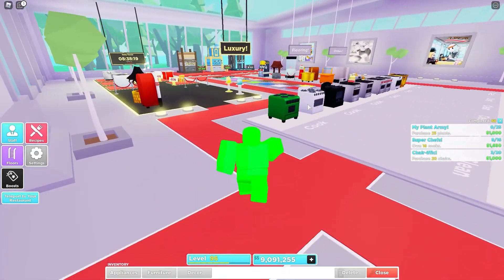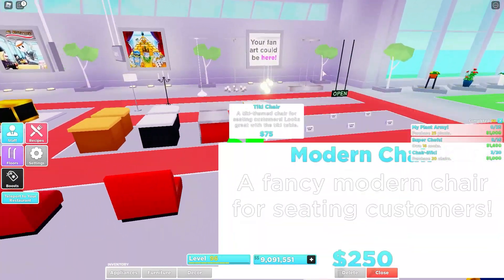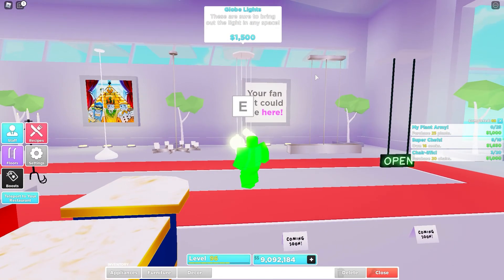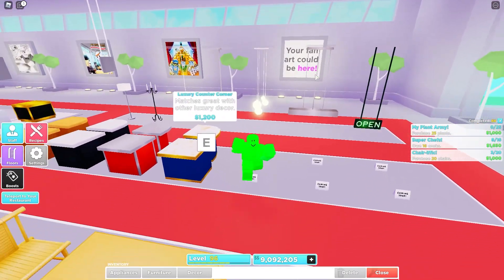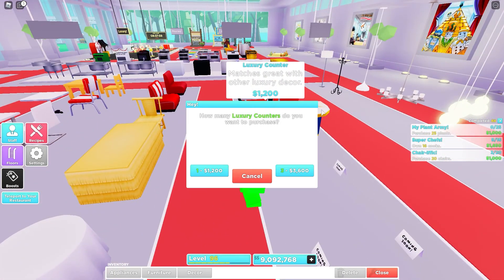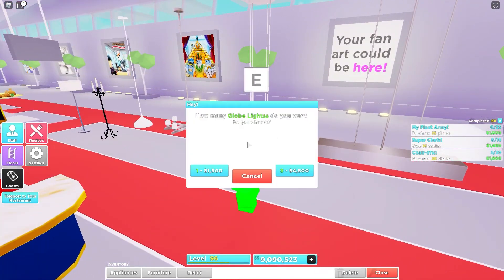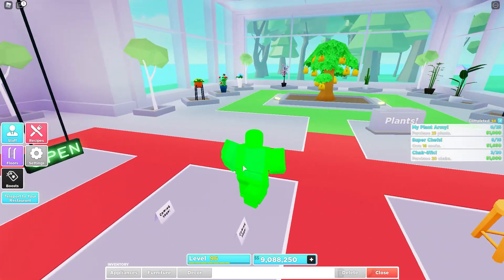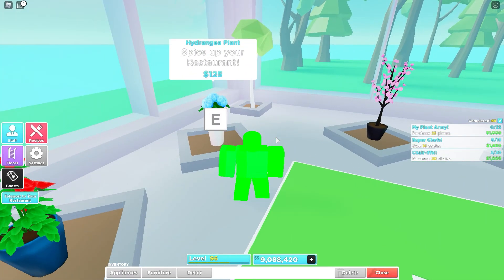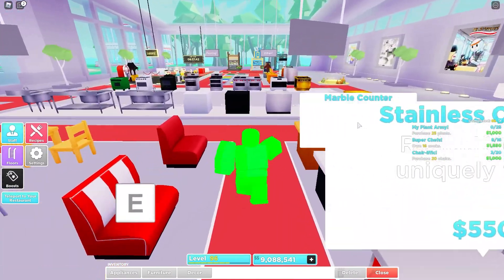Over in the store you can already see the slot machine over there. For lights, we have a horizontal light and globe lights — that's pretty cool. There's also the luxury counter and the luxury counter corner. I'm gonna buy a bunch of this stuff so I can review it better for you guys. I don't think those flowers are new.